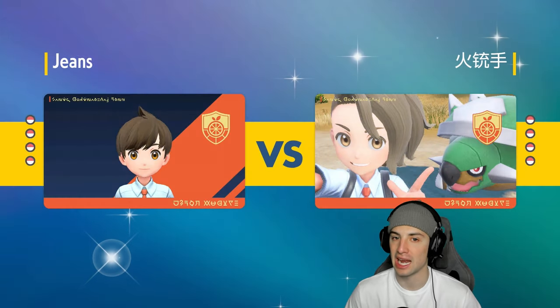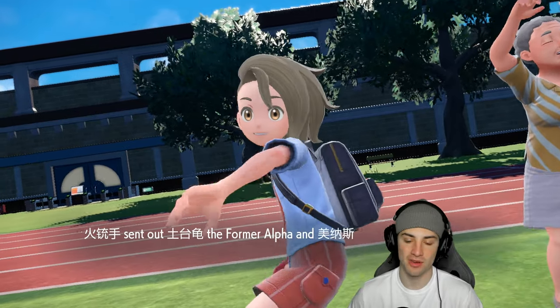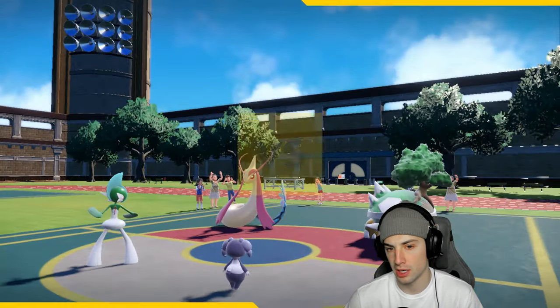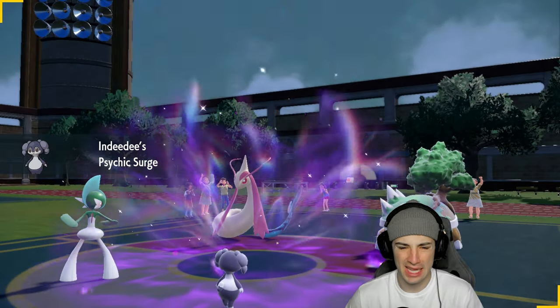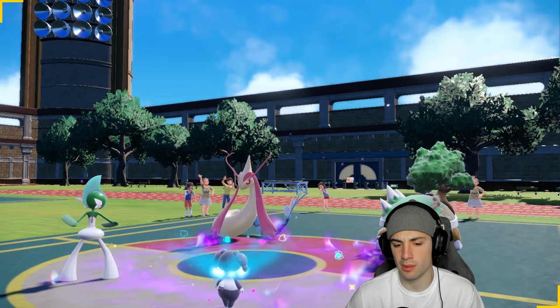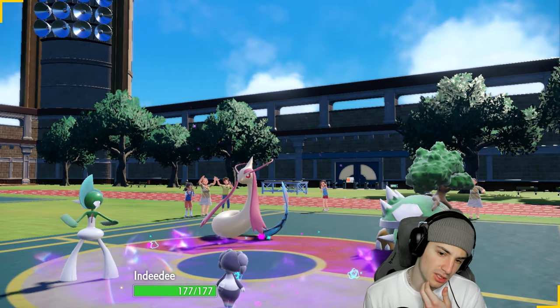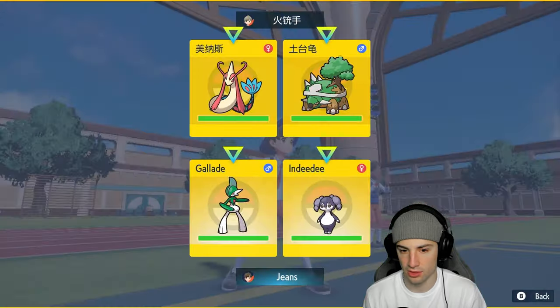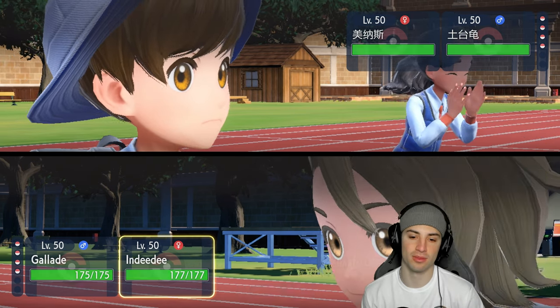Expanding Force works so well in Trick Room — once Hatterene is out in the back end after Trick Room is set, it just KOs everything. It's so hard to counter unless you have a direct answer. I think we're going to thrive. They lead Toedscruel and Milotic, which I don't mind. I can go Follow Me Trick Room. Toedscruel has options — Shell Smash, Protect EQ — but our best bet is Follow Me Trick Room again.